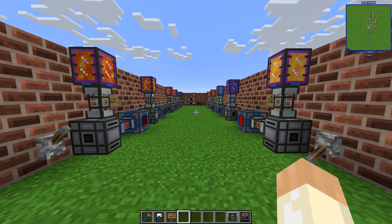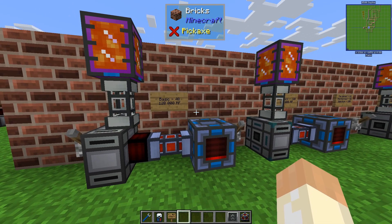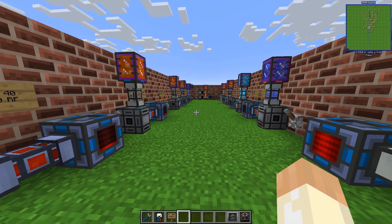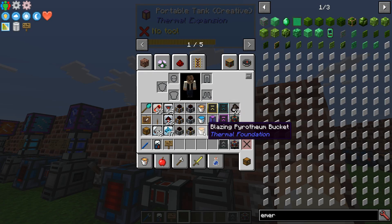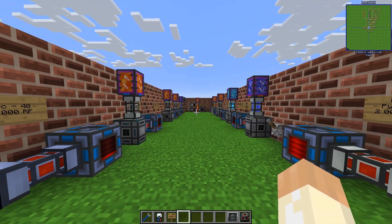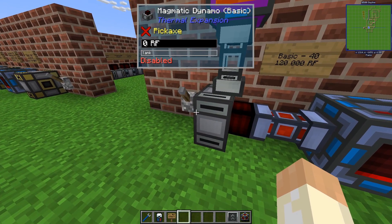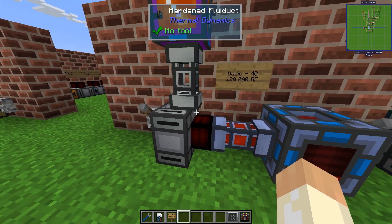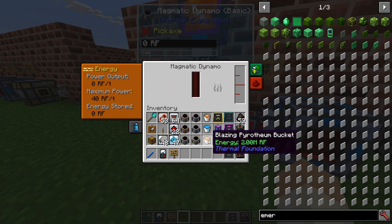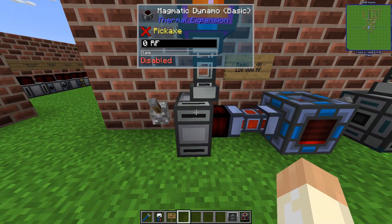So let's start with the Magmatic Dynamo. Instead of using solid fuel like we did with the Steam, this Magmatic will use — well, normally it has only two types of fuel, but other mods may add more. You have Lava and Blazing Pyrotheum. The base energy for one bucket of Lava is 120,000 RF, and for Blazing Pyrotheum it's two million. Just fuel it in and it will work directly.